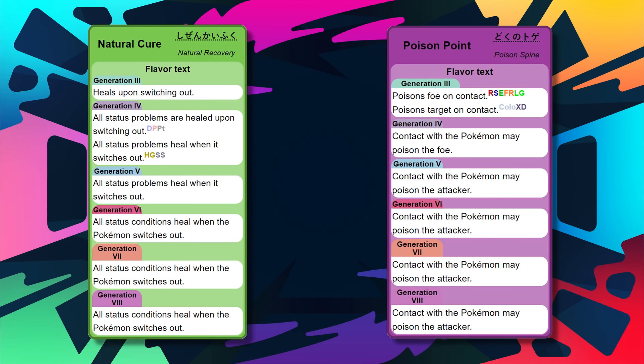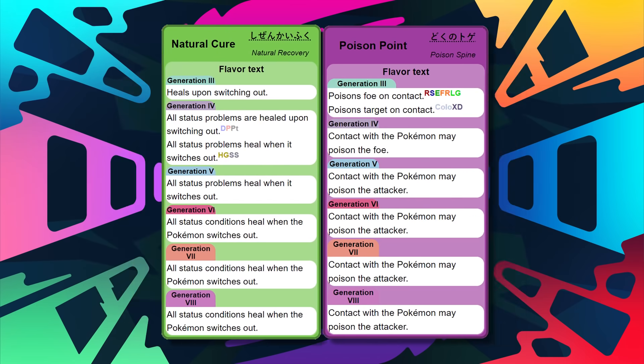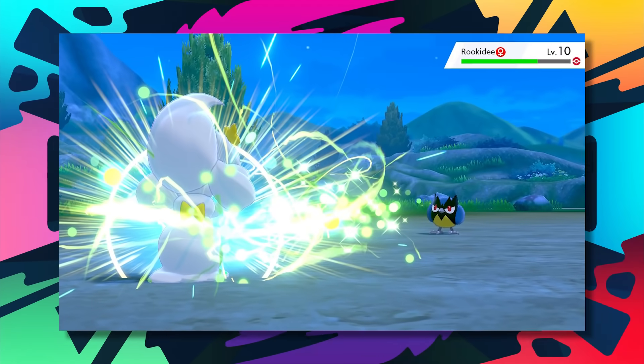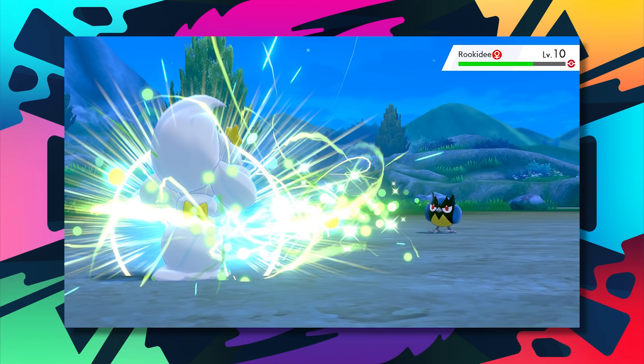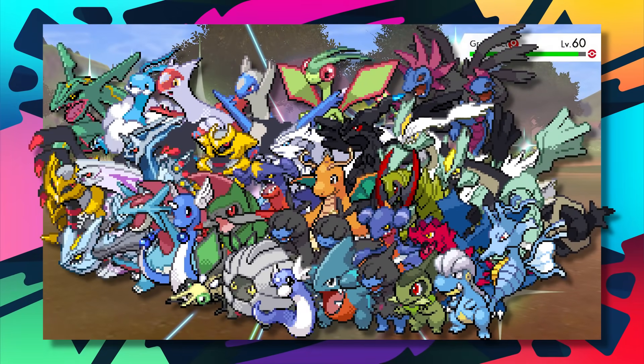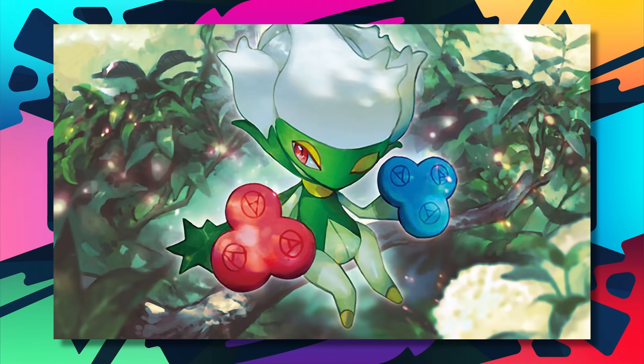If you have Poison Point, it definitely plays a part in having your Roserade take physical hits, since it'll forever leave the opponent worried about getting poisoned. The moves Roserade has at its disposal include Sludge Bomb and Energy Ball — two great STAB moves. For some major damage and health recovery, Giga Drain is also a great option. Perhaps even more interestingly, Roserade can learn Dazzling Gleam as well, so coverage against dragon types, among others, is there with just one move. With a couple of coverage moves and great stats, Roserade slides into the 9th spot rather comfortably.